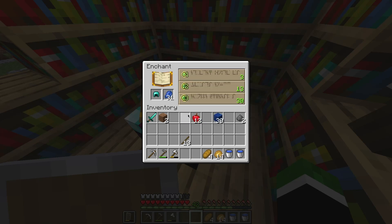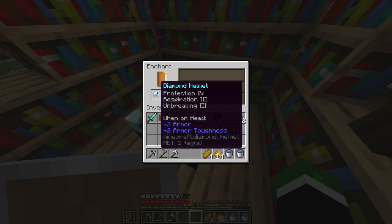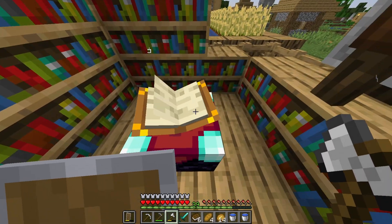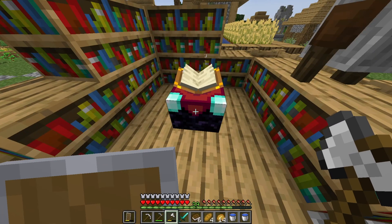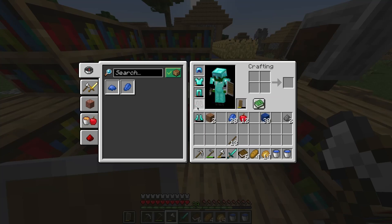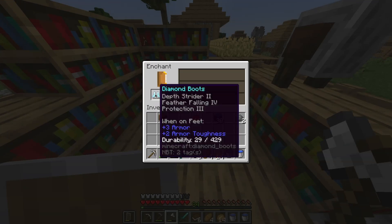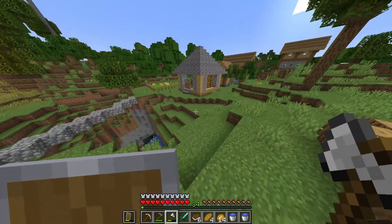I need to try and get respiration on the helmet — and I did! This helmet is almost perfect. Apparently if you have 13 bookshelves instead of 15, you have a very high chance of getting Feather Falling 4, so that's what I'm trying to get. There we go, second try. I'm done with the enchanting table now.